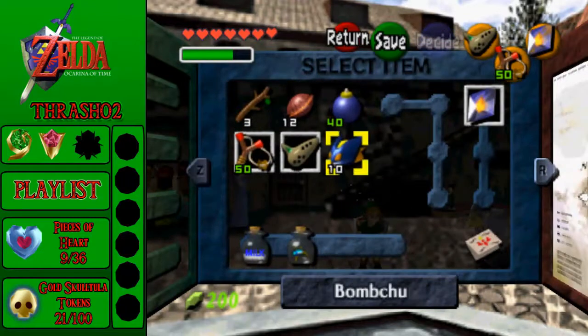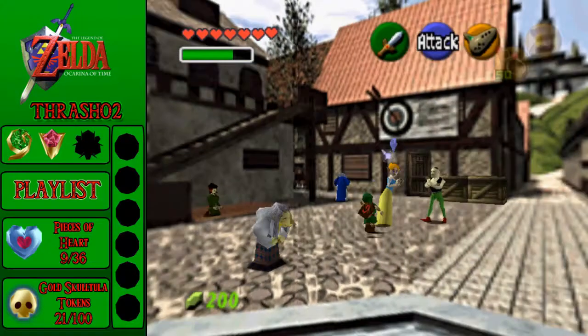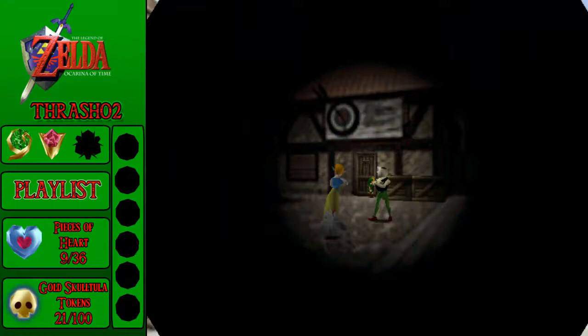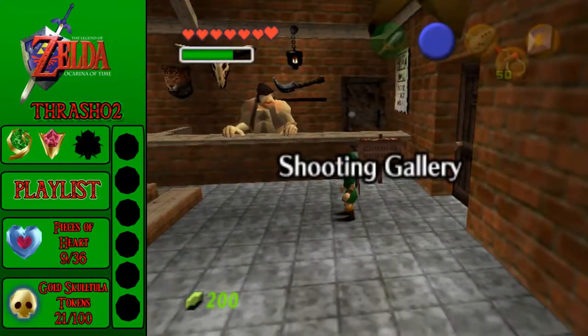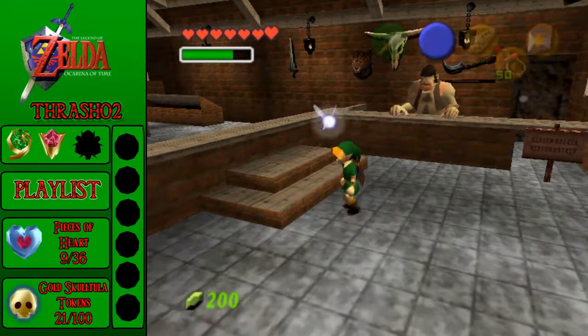Another thing I got here was bomb-chus. I will explain all of this as I show you what minigames I got these from. These minigames — the reason I got these things off screen is because I have an emulator, the controls are all off and wonky. Like, you saw how much trouble I had with the slingshot when I first got it. I've had a little practice since then, but it's still difficult.